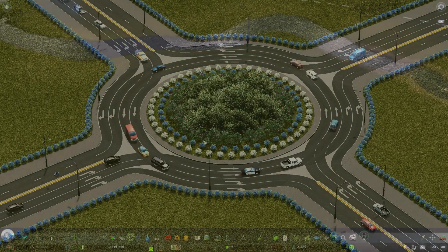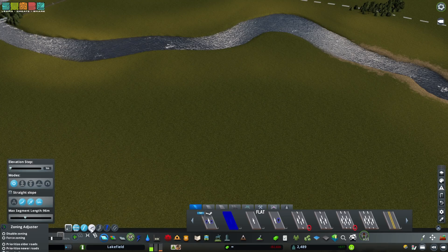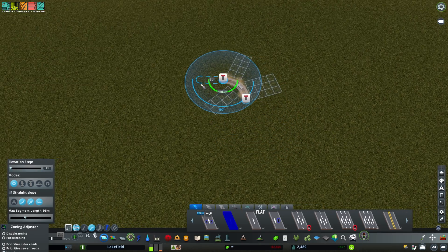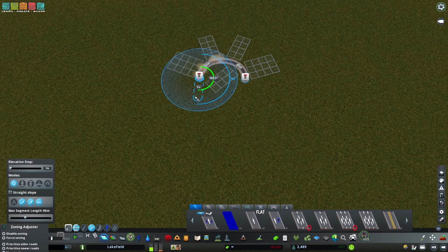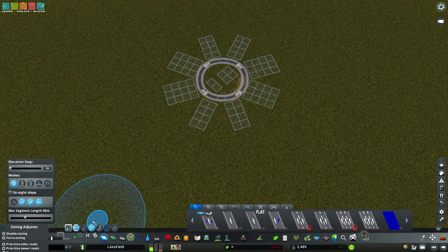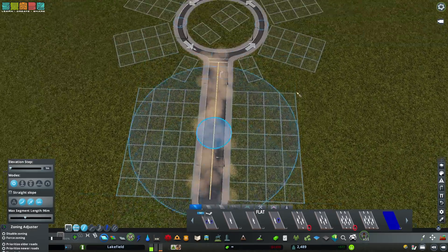Let's talk about roundabouts. The first roundabout I want to describe is very, very simple. It's just a one-lane, low-density, standard roundabout. I'm going to be using three-unit by three-unit curves for this, as it's lower density, and you shouldn't need to make it too much larger than this. If you feel you need to make it larger, then maybe one of the larger models would be better for you.